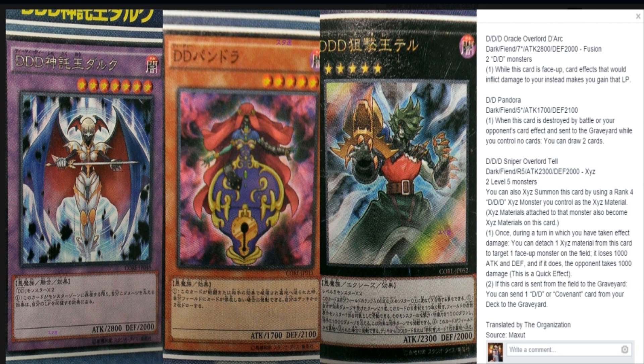Three new DDD cards. First is the fusion: when this card is face-up, card effects that would inflict damage to you instead give you life points. There's plenty of that in the archetype, so it's extremely useful. The middle card is DDD Pandora: when destroyed by battle or a card effect while you control more cards than your opponent, you draw two. Then you have the rank 5, which is also generic and can be Exceed Summoned by overlaying onto a rank 4 DDD Exceed monster you control as material. Once per turn, when you would take effect damage, you can detach one exceed material — target one face-up monster on the field, it loses 1,000 attack and defense, and your opponent takes 1,000 damage. If this card is sent from the field to the graveyard, you can send one DDD or Covenant card from your deck to the graveyard. Not bad. Let me know what you guys think.